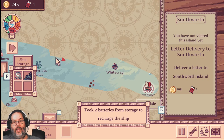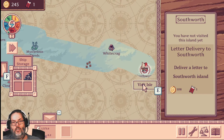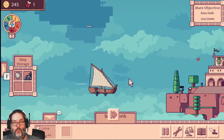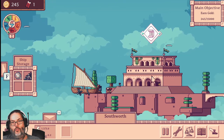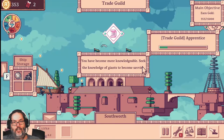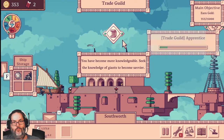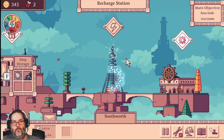Now you see what happened — we ran out of power and it took two batteries to recharge. So that's disappointing, but there was no other recharge station on the way. So we are going to go through these batteries. First thing, let's complete the letter delivery. There we go, and then we're going to recharge while we've got money.